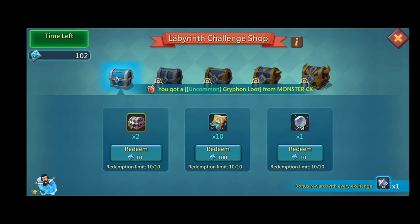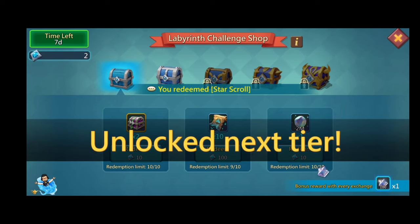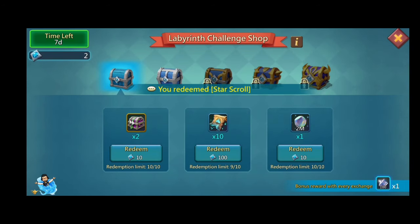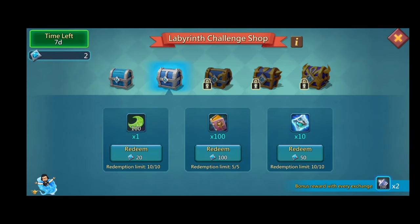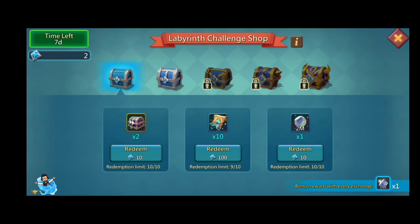We can also get lunite from the challenge shop, and there are archic tom artifact coins too. We can get up to 500 archic tom, which is a huge amount. There are also embers, attack boost jewels, astralights, 100% army boosts, an 11k hero, and what amounts to a $100 pack value available here.